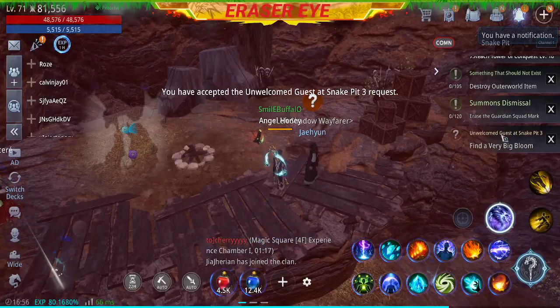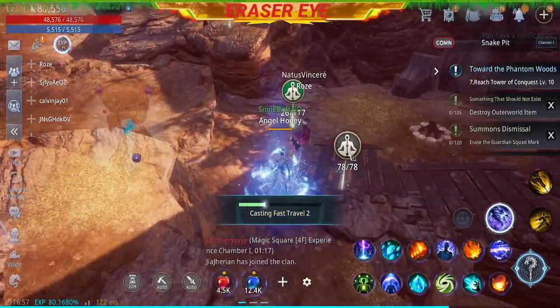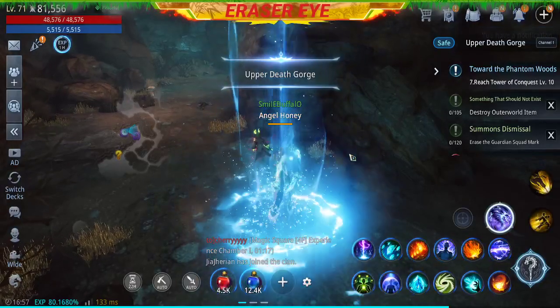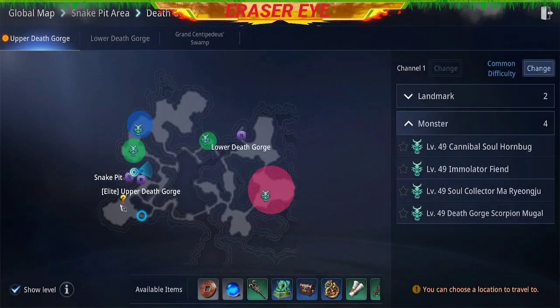So this time we'll go to the upper Death Gorge. Let's do a fast travel here. Let's check the map — it's somewhere here.